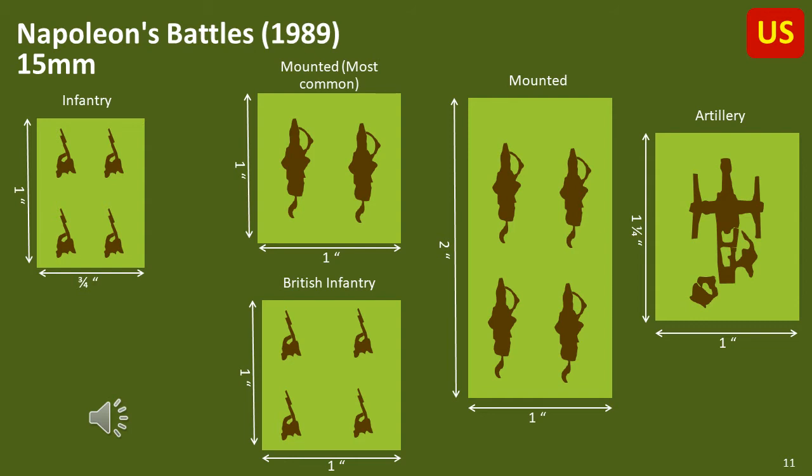The players I'm aware of do not typically use the full Avalon Hill basing system, especially for cavalry, so I'm not certain if this basing was the only option available in the rules — I suspect it was. I will need to purchase a copy one day to confirm. The artillery basing was also commonly changed to 1.5 inch wide. I received a comment on one of my other videos which allowed me to update this particular video, so the advantages of getting feedback reduces errors I make in subsequent videos — thanks to that player.